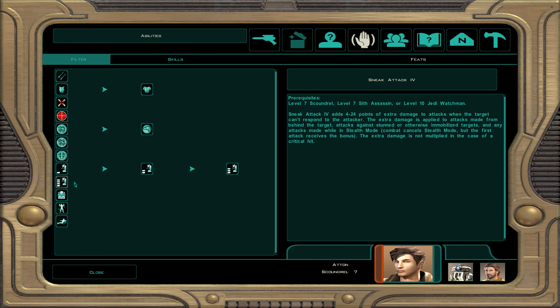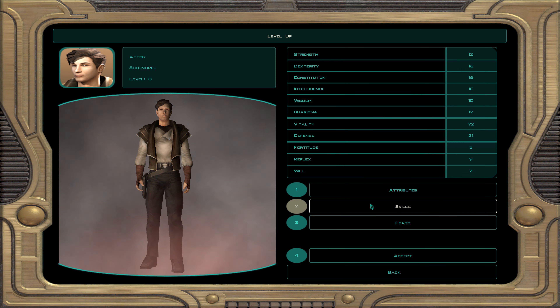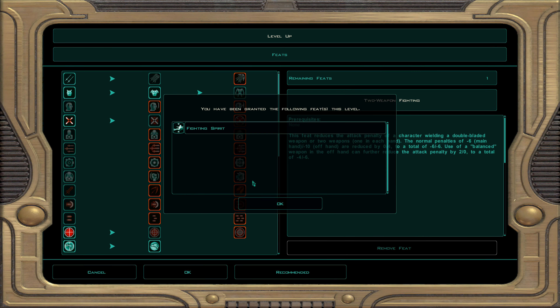At character level 8, every multiple of 4 gives a free attribute point. We're putting that into constitution to reach 18, so we can use some very good implants. Skills: demolition, stealth, awareness, and security. For feats we get fighting spirit.